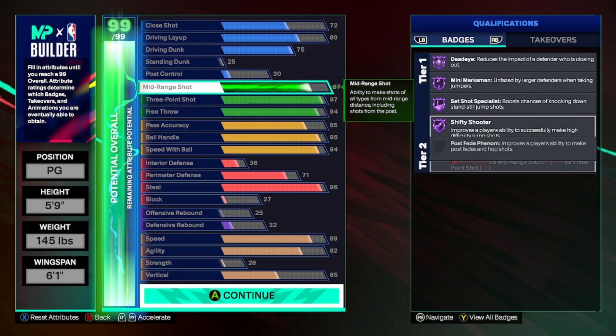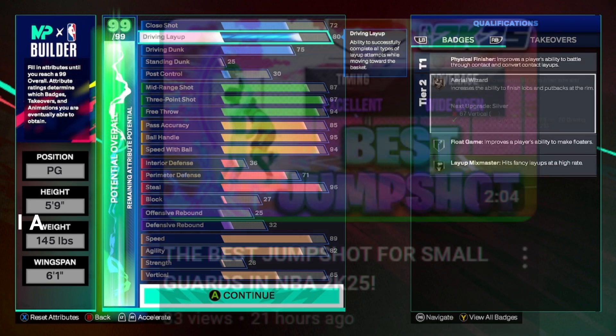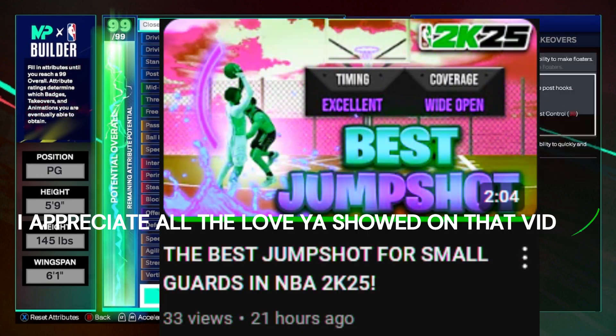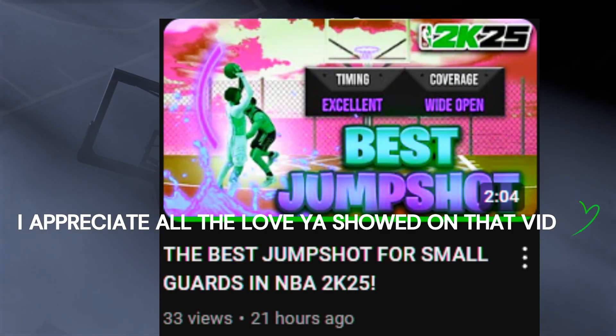I've been using this build for about a week. It's an 88 overall right now. This is the build I was using in my last video with the jump shot I just dropped — make sure y'all go check that out if you need a shot for small guards, six-four and under.